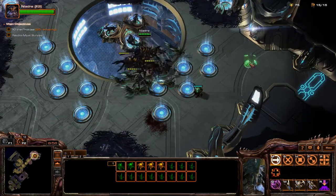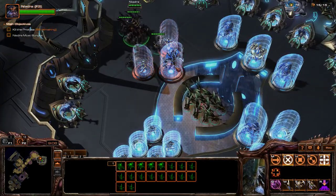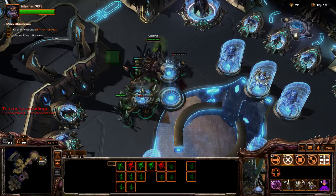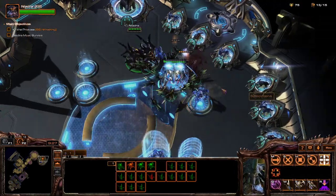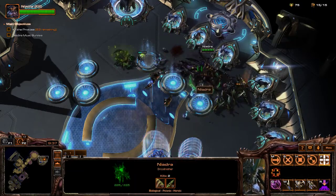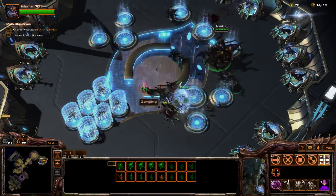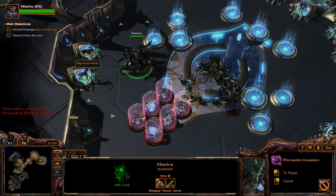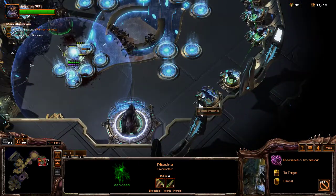Where do we go? We go that way. Oh, and an Archon. I lost a roach, so let's make another roach. Lost another roach. I think my roaches do extra damage to light units. I think that's enough — my units can deal with the rest. I'm just queuing up all the specimens.